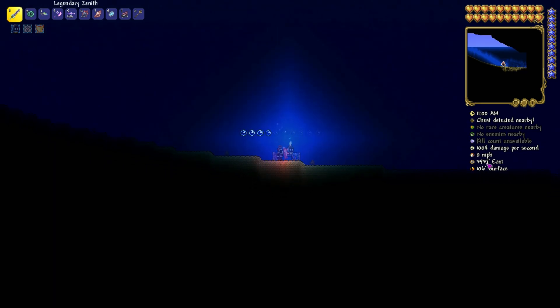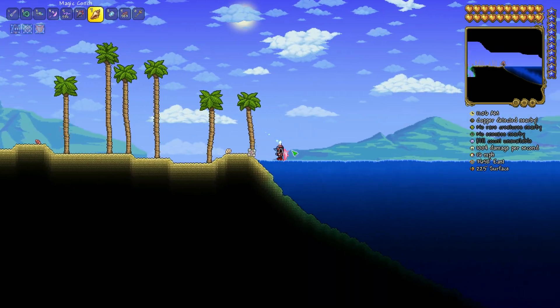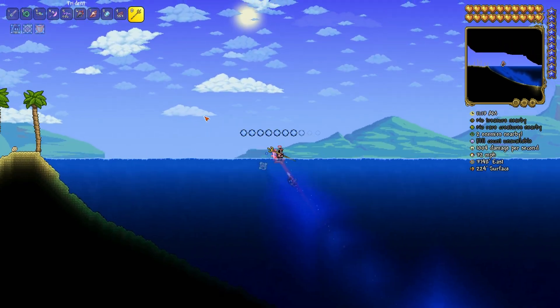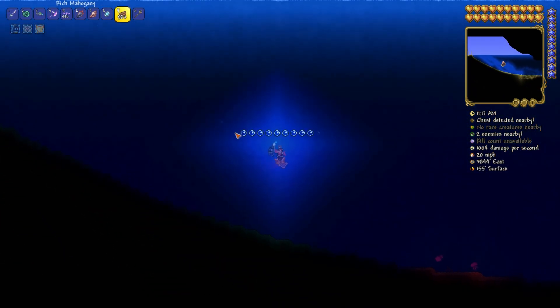Let me show you the coordinates real quick before my oxygen goes away. I'll also show you the special ability of the trident — I think you move faster in water. Yes, exactly — when you're holding it, you have an ability to walk faster than anything in water.